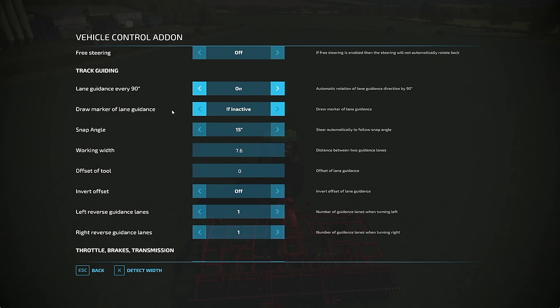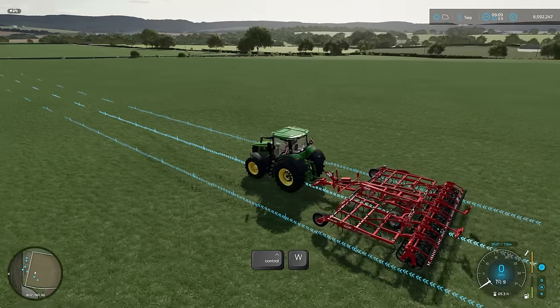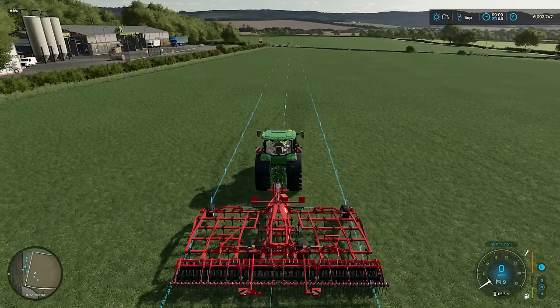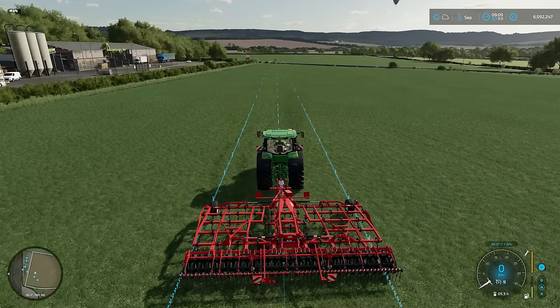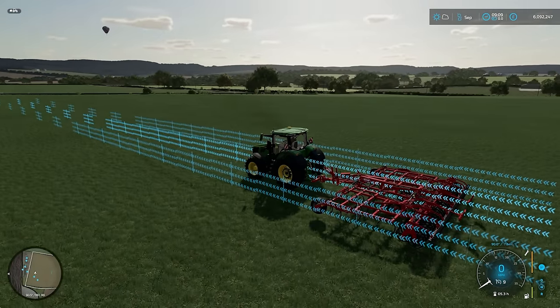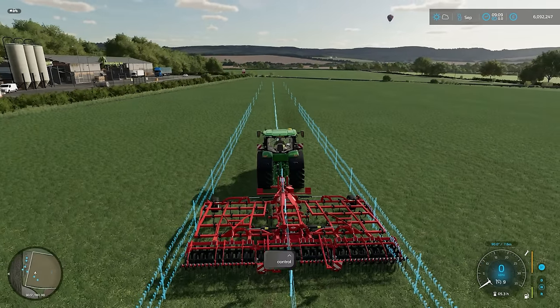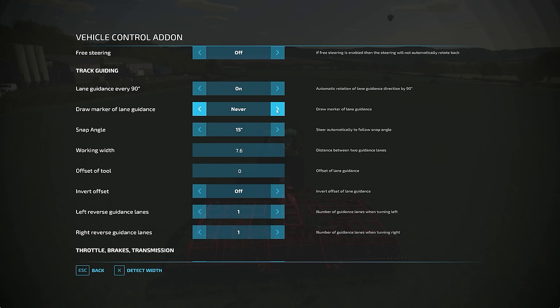Draw marker of lane guidance — that basically controls whether the lines are shown. If inactive, it shows for a few seconds and then switches off. You can also have it always on, and it will never go away. You can also have 'if inactive high' or 'always high', which shows a taller line — useful if you're driving through a tall crop and want to see your course. And you can have it set to never. I'm going to leave it on always for now because it helps for the tutorial.